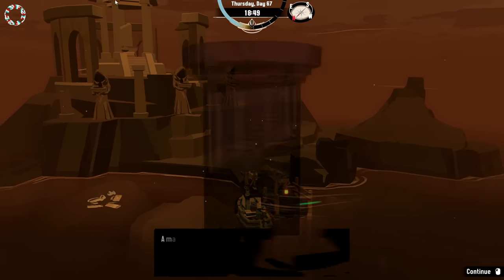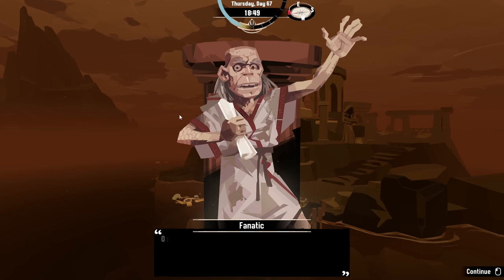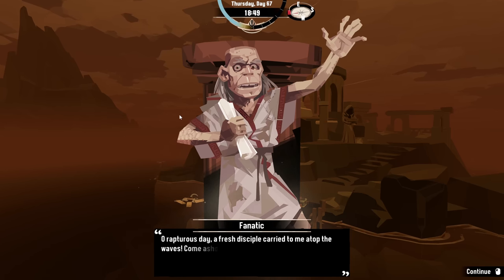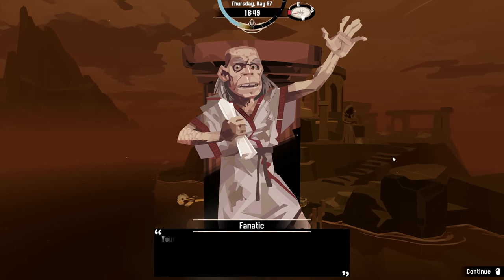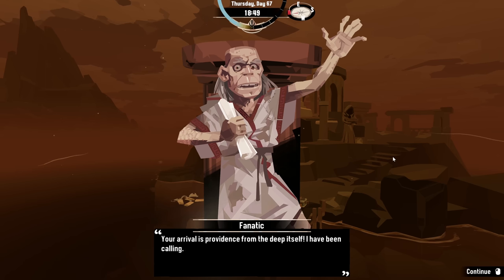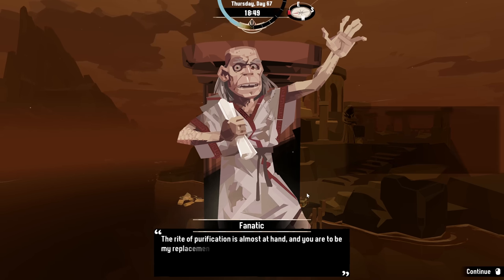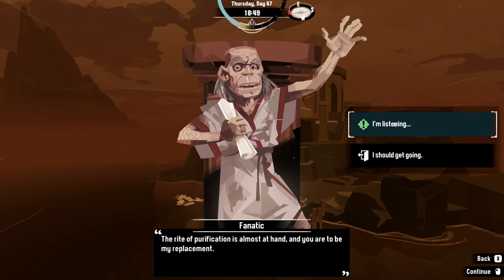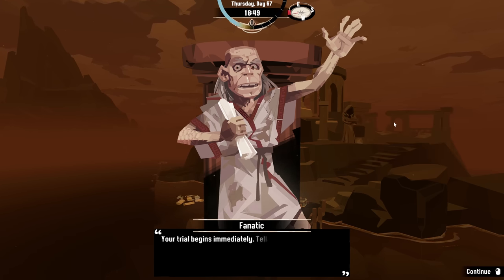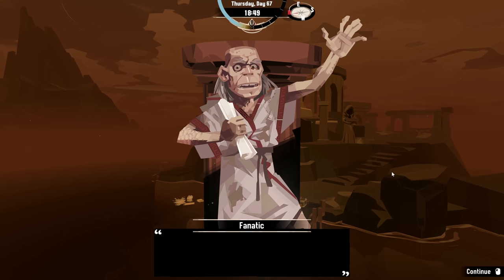Look at these weird little statues. A man meets you as you dock, bracing himself against the wind and spray. 'Oh, rapturous day — a fresh disciple carried to me atop the waves. Come ashore, weak thing, and rest your weird soul.' Your arrival is providence from the deep itself. I've been calling, and now you are the answer.